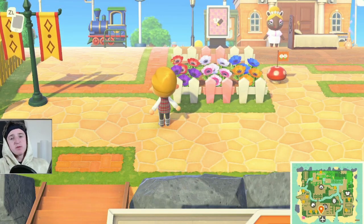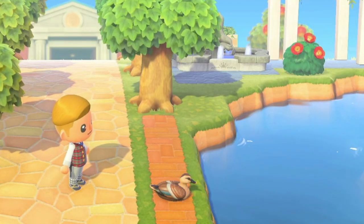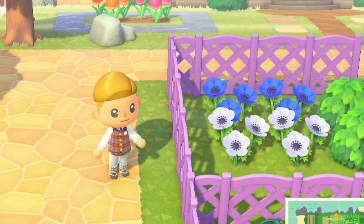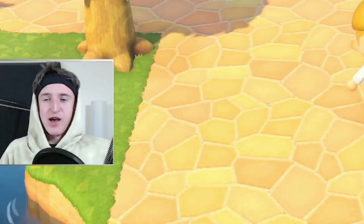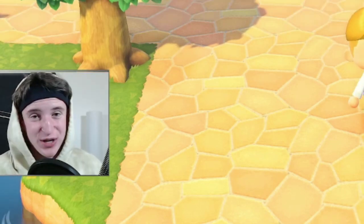Flowers get their own space on the island. Mr. Duck gets his own coloration of pathing. That's how it should be. And they use every single coloration of fencing, even this weird violet color. You know what? I can't do it anymore. I can't pretend. This is garbage.